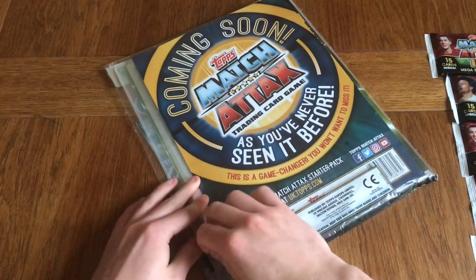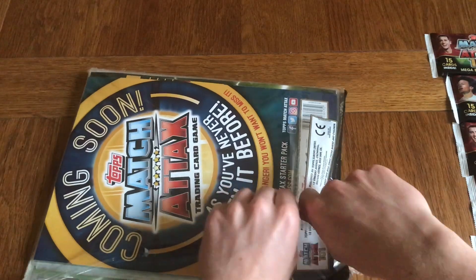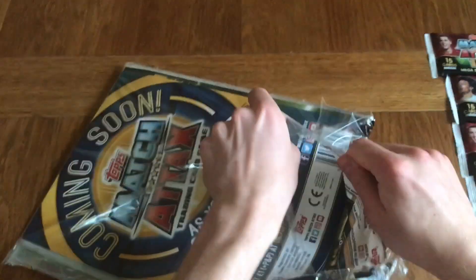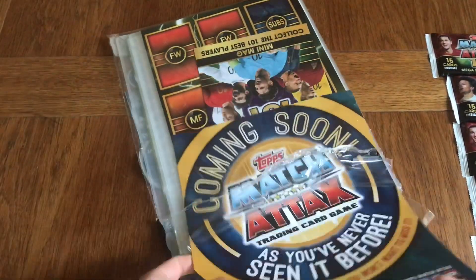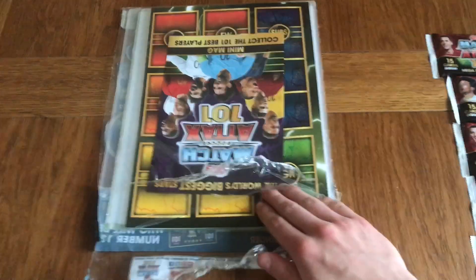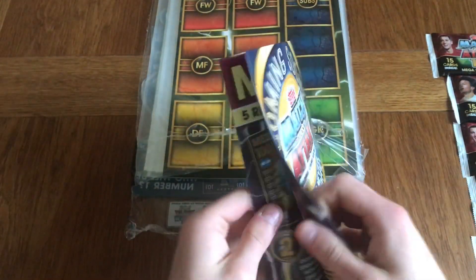Let's crack on with the starter pack and see what's inside. What's cool about these is there is a little subset which you can collect which you can only get from the starter pack — so it's not just the starter pack itself. Let's have a look at the little subset. Match Attax coming soon as you've never seen it before, 2019-20 starter pack for just £1. We've got the collector's guide — the mini collector's guide. Let's have a look what's inside.